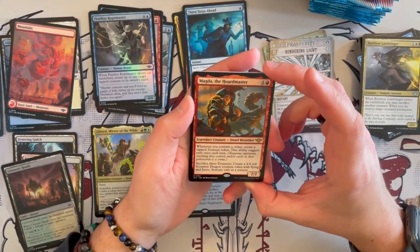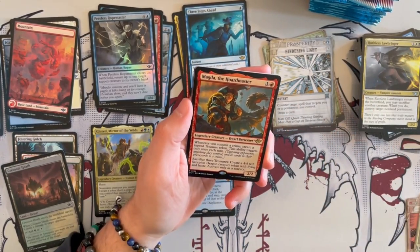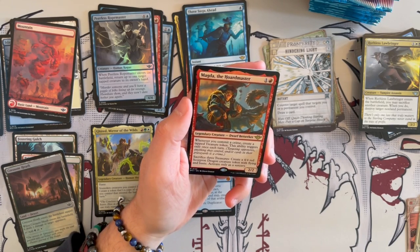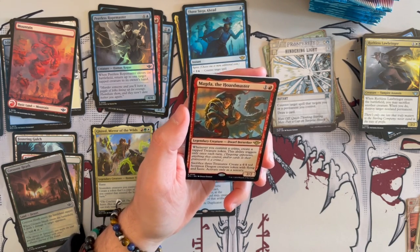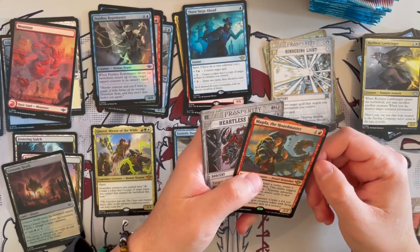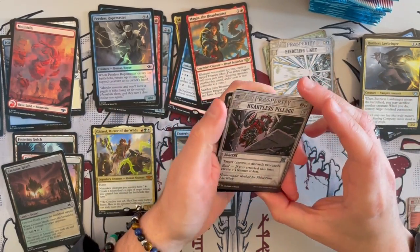Magda, the Hoardmaster — that's rare. She's a 2/2 Dwarf Berserker that costs 2. Whenever you commit a crime, create a tapped treasure token — this ability only triggers once. And then sacrifice 3 tokens to create a 4/4 red Scorpion Dragon creature token with flying and haste — activate only as a sorcery. In the long run, in the right deck, this can be insanely, insanely good. I wonder if we'll see this in some flavorful decks.